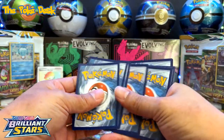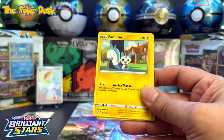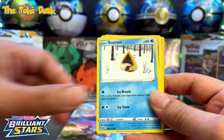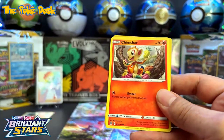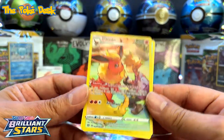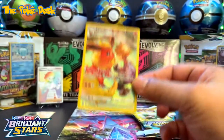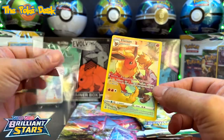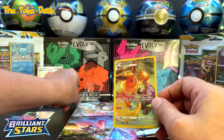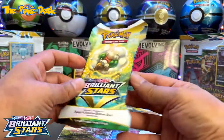We got four to the front and it is going to be... fire. Choice Belt, Nosepass, Togepi, Togekiss — and oh my goodness, I forgot about the trainer gallery! Awesome, awesome, awesome — so far this is an awesome opening. What do you guys think? Nice card, very nice card. Again, that was from Best Buy.